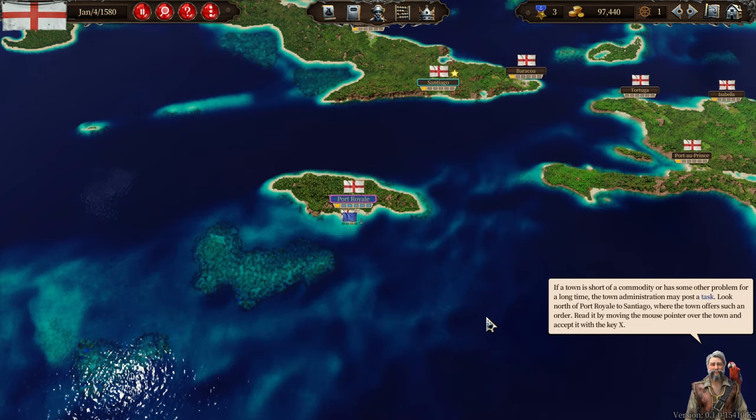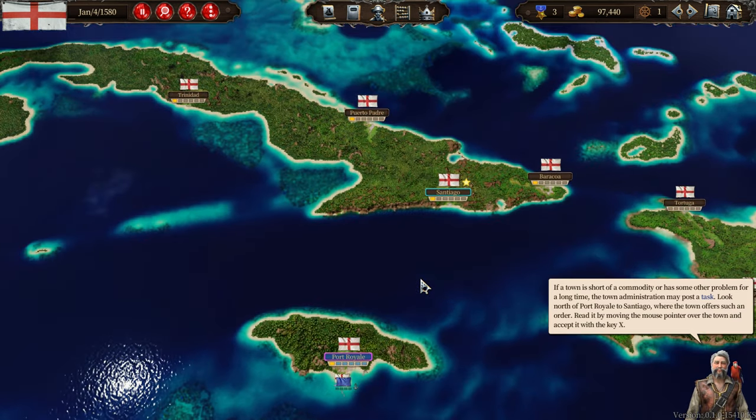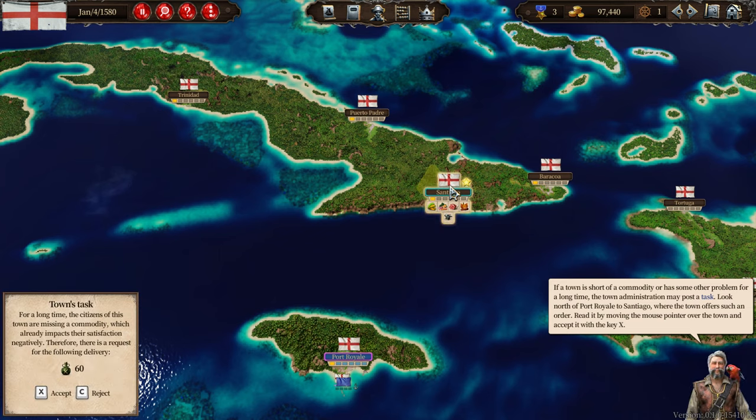If a town is short of a commodity or otherwise has had some kind of a problem for a long time, the town administration can post a task. Look north from Port Royal to Santiago, where the town offers such an order. Read it and accept it.